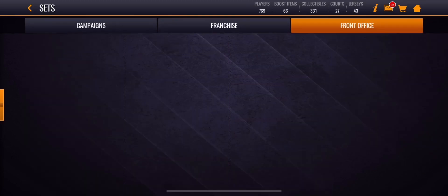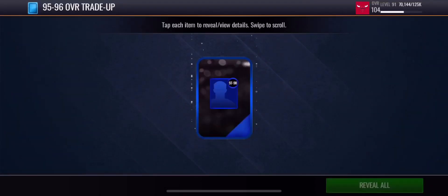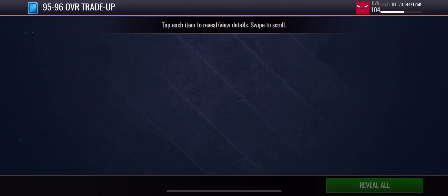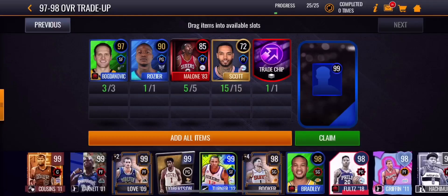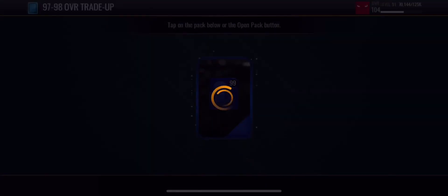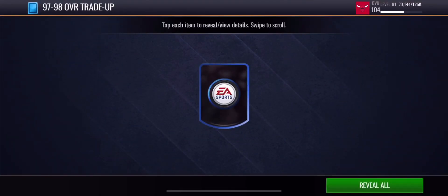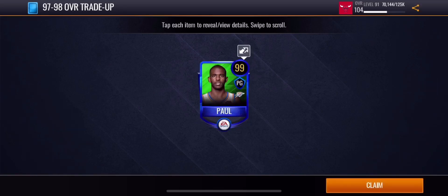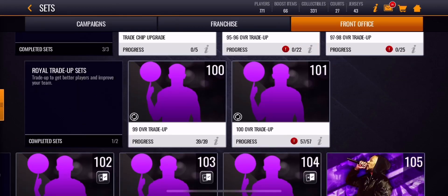Let's head into this 97 to 98 overall trade-up pack — can we get 98 out of this pack? Come on EA. 97 overall D-Rose, okay I'll take that. Now we're going to be opening up this 99 overall pack — 99 overall CP3.